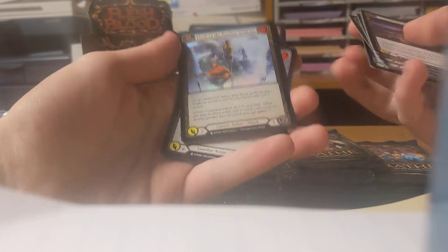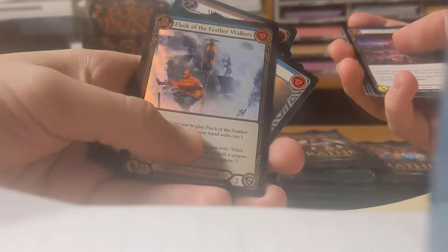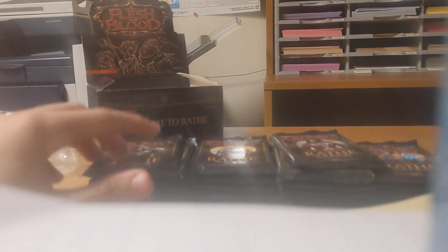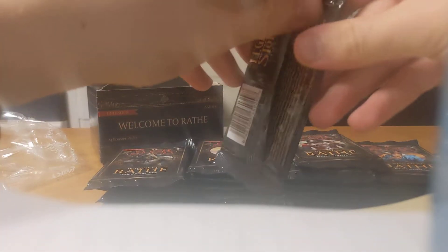Flock of the Feather Walkers — this is a beautiful foil. I don't know how well you guys can see it, but especially the edges, really nice looking. I do have sleeves, but I'm not going to sleeve up just common foils — not yet, at least.